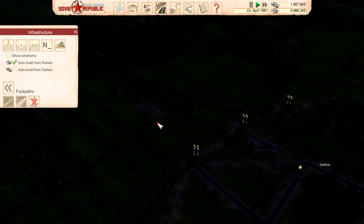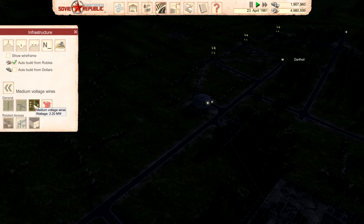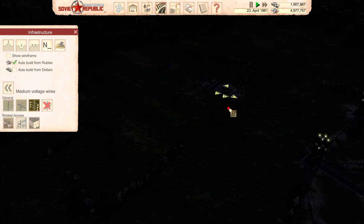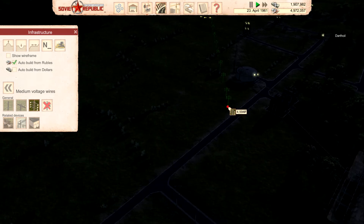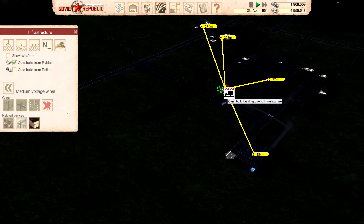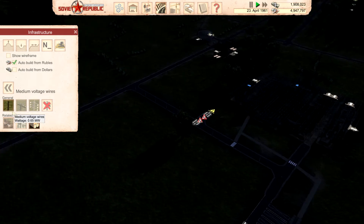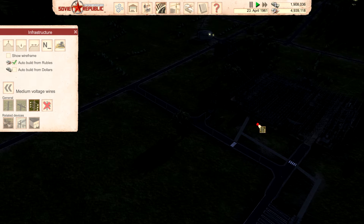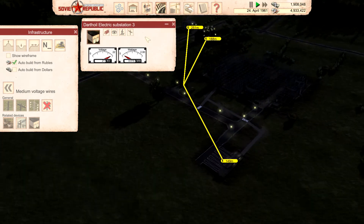Well, we got this transformer over here, we can send some power that way. So let's do that — we'll run power down here and put in a substation here. This should power all of that, and that power plant.